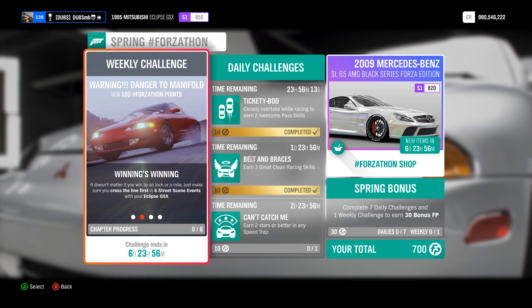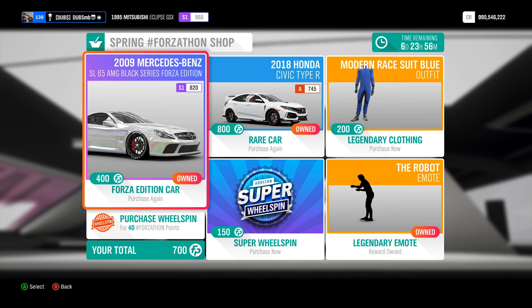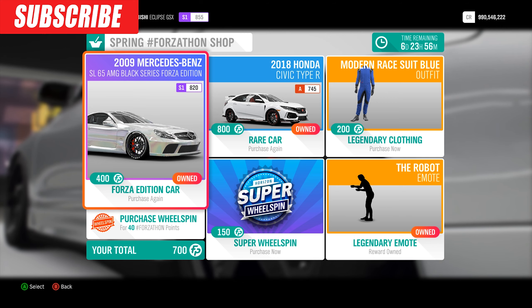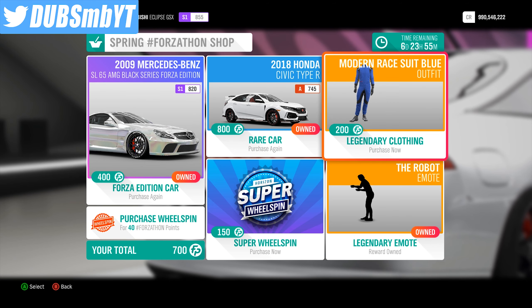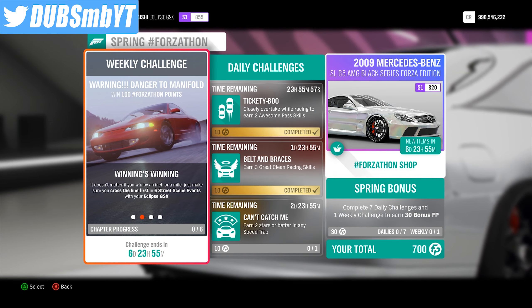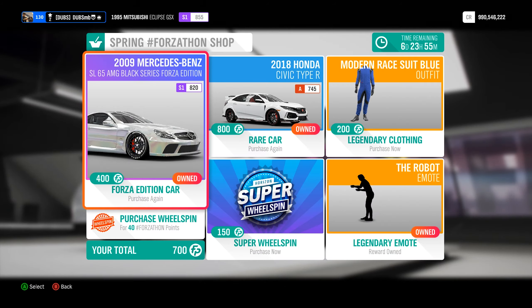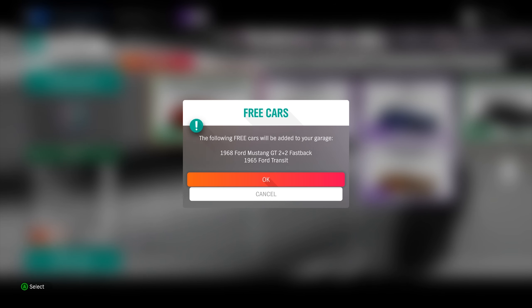Big thing here is it got rid of my house again. The 2009 Mercedes SL65 AMG Forza Edition is here. I have all of these — literally all of them except for this legendary suit thing, which I don't really care for. What we're here to do in this video is have a look at the cars that were added. Let's go to DLC cars and see what we got this week.